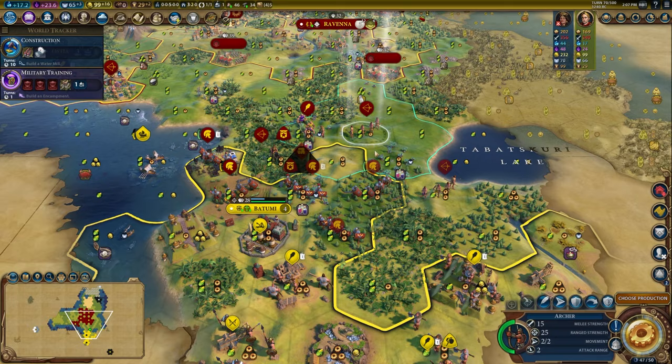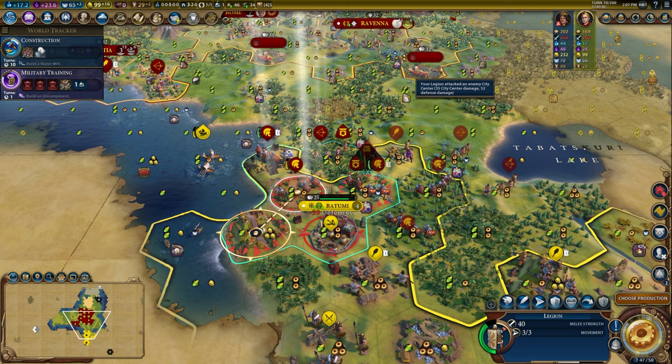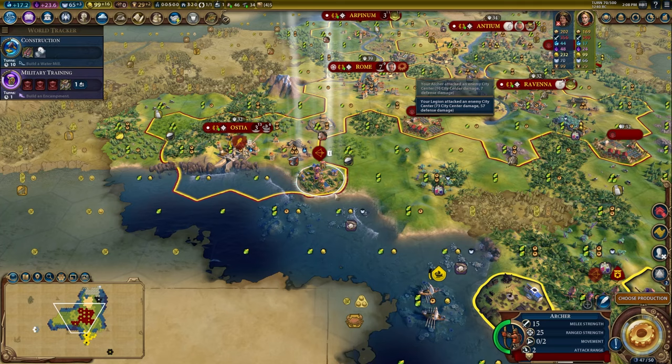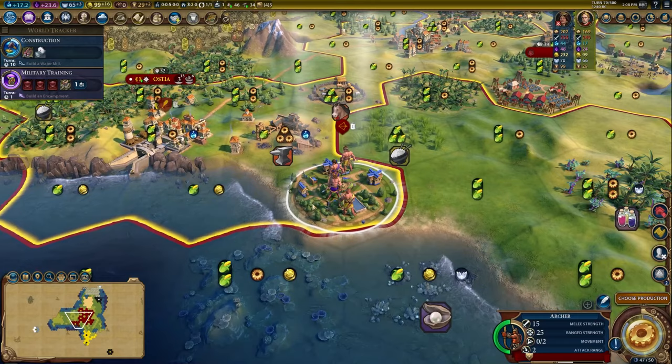It's three movement to pillage, so let's kill the walls really fast. Step onto these tiles, attack, get the archer to shoot the walls, attack again — and the city's walls are gone already. We'll give this guy Garrison. Garrison actually does give you 10 combat strength based on any district you're in, not just at the city center. So I have an extra 10 combat strength standing on that tile.